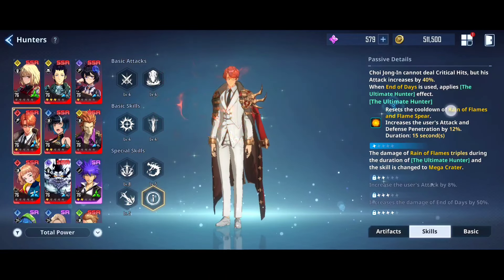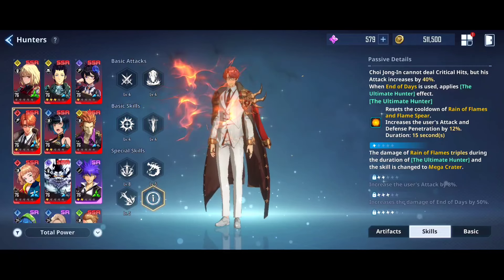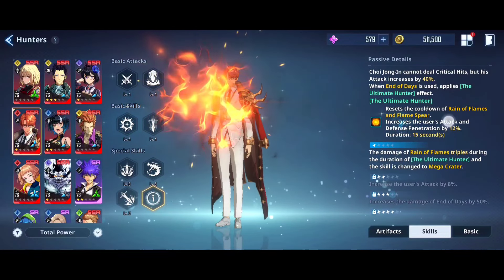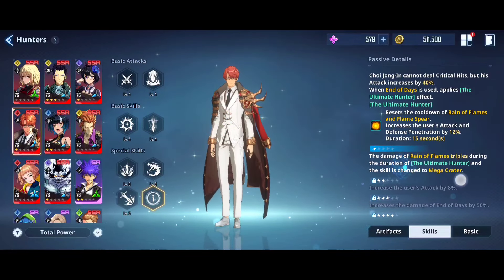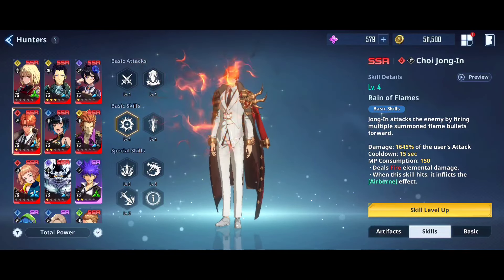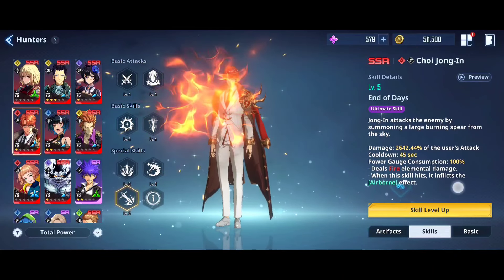End of Days is his ultimate skill. It will reset the cooldown of Rain of Flames and Flame Spear, which is great. He also increases his attack and defense penetration by 12%, so he is really good at A0. At A1, this will create a meteor — a big meteorite falls dealing an insane amount of damage with an airborne effect.